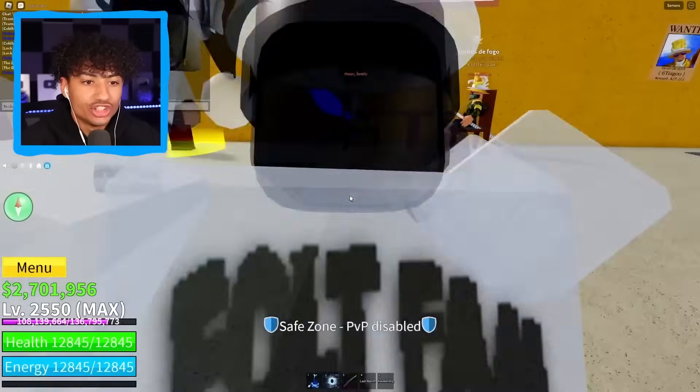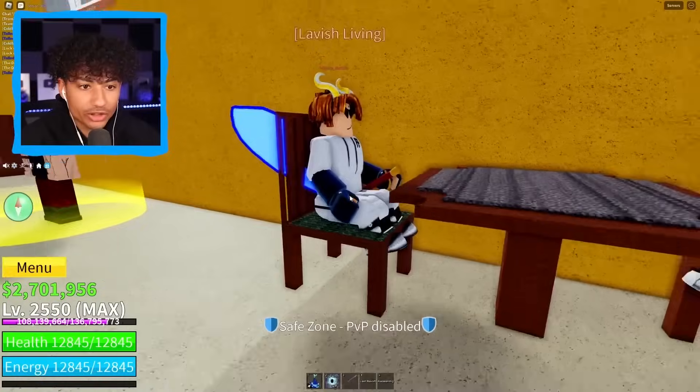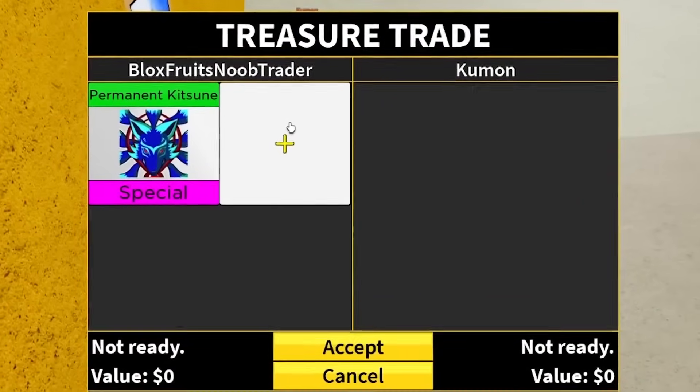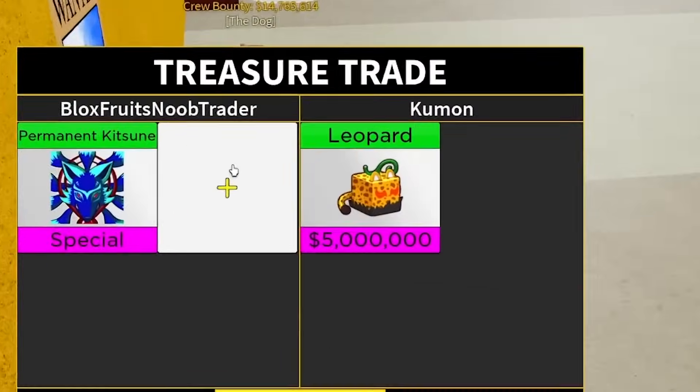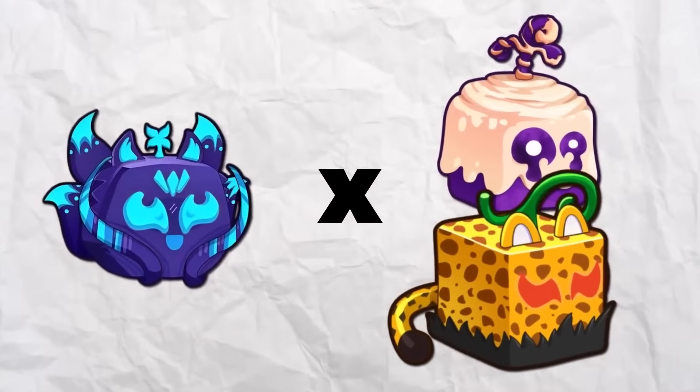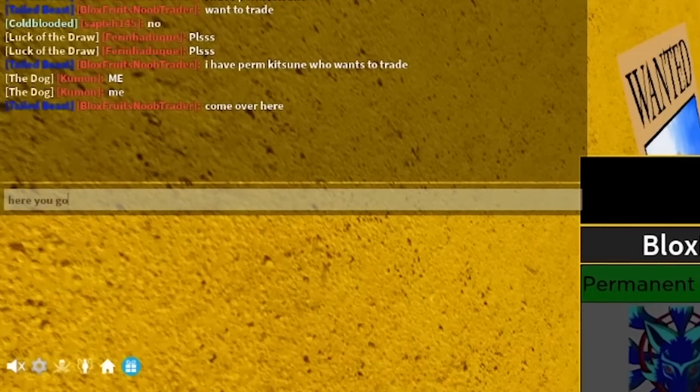We're gonna sit here and wait for somebody new. Oh my gosh — this guy's wearing Fulton family merch! His name is Huson family, bro — you're the best, I love you so much. You're goated! Back to trading — permanent kitsune, what do you got for me? Please be something — leopard? I need something better, like three leopards. I can't give you perm kitsune for leopard and dough. I'm gonna troll him too — here you go, you won! Psych buddy, cancel. I'm out of here. I need a better trade, bro.